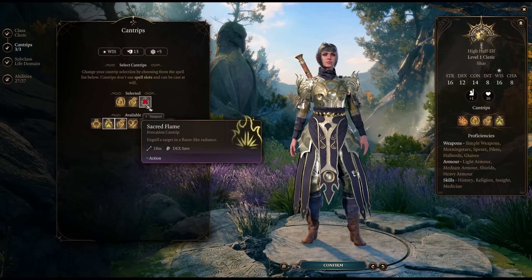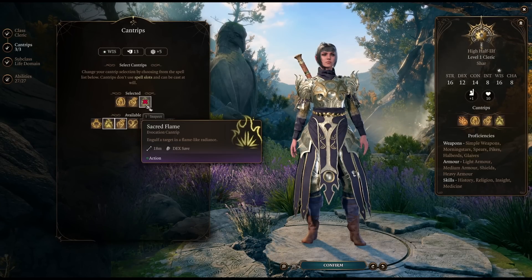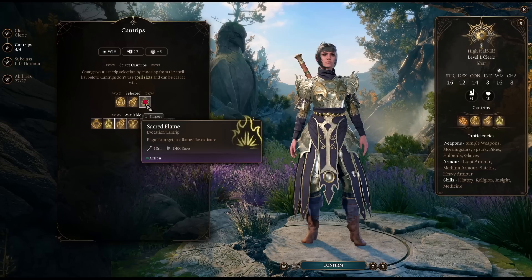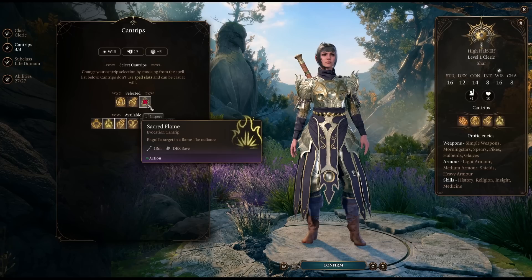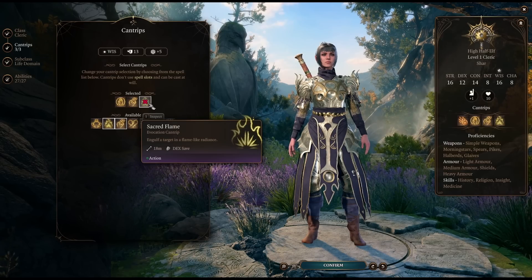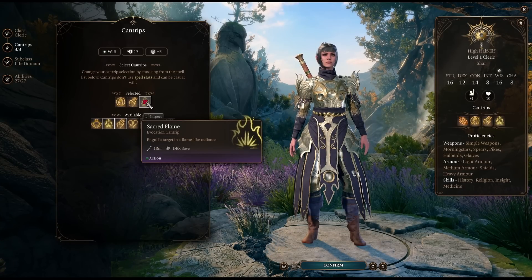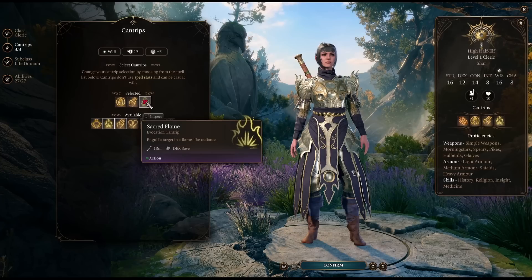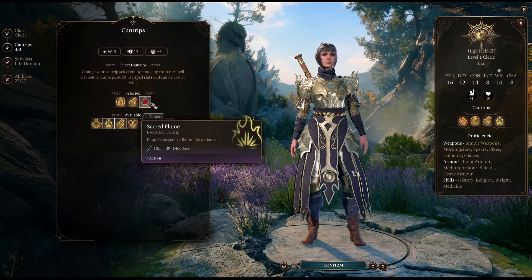Sacred Flame is a fantastic cantrip. It's a saving throw-based cantrip, which means you can use it in melee. It ignores projectile targeting — so if there's a pillar in the way and you can't quite find the pixel to launch your javelin, Sacred Flame just needs you to see part of the target to hit them. It has great targeting and does decent damage. Like all cantrips, it scales with character level. There are a few Cleric domains that get Potent Spellcasting, which means at level eight they add their casting modifier to their damage — so you'll be doing around 2d8 plus five radiant damage, which is a pretty good use of your action.